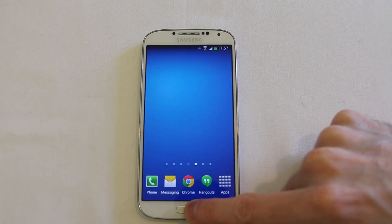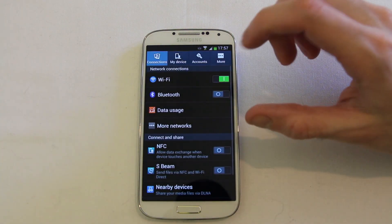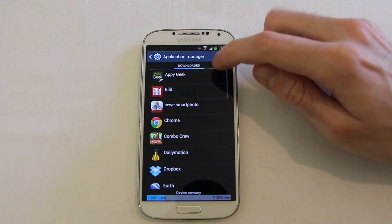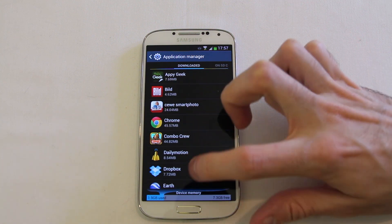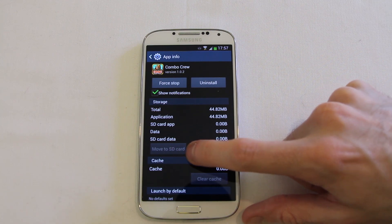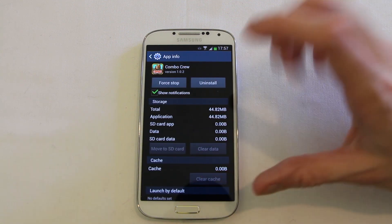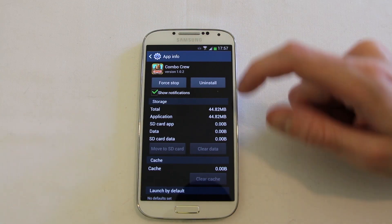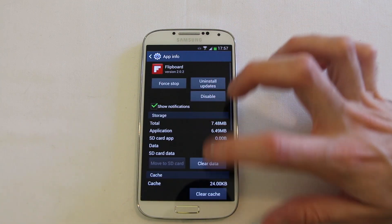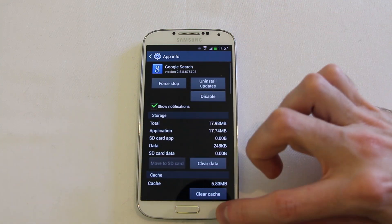One of the other really interesting features — if we come into Settings, then More in the Application Manager — we now have a Move to SD Card option available in here. I'm having a few problems getting it working, but it is promising that we have that there. Some apps can be moved to the SD, others can't, and in some cases I'm finding that I can't actually move them to the SD card at all.